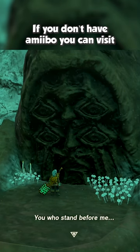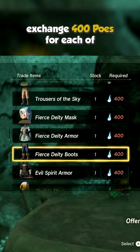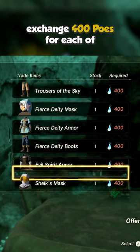If you don't have the amiibo, you can visit the Bargainer statue in the depths and exchange 400 poe for each of the amiibo costumes.